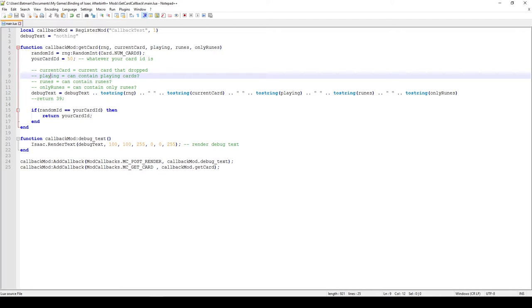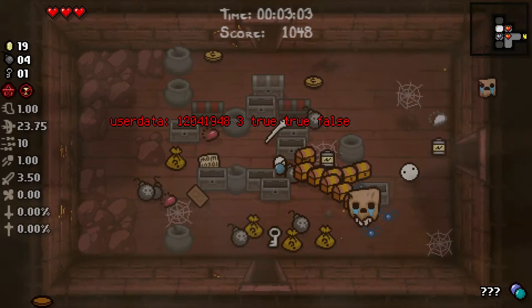Another thing you can do — maybe a bit silly — is create an item which converts every card into just runes. You would check if the ID of the card you get is a regular card, and if so, return the ID of a rune instead, so a rune spawns in its place. This might sound confusing, so when I get into the game I'll show some debug tags displaying what these values actually are, which should make more sense.